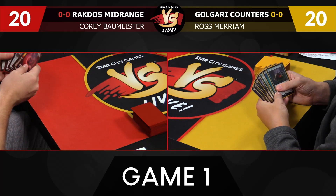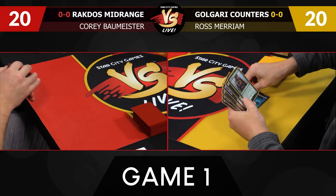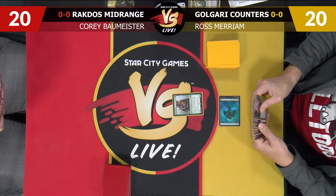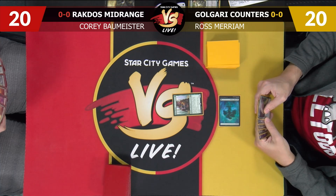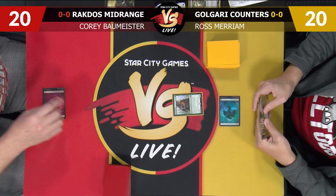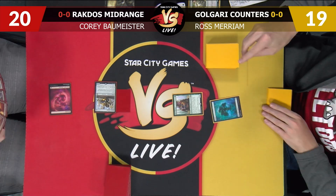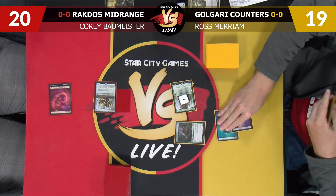I won, so I'm on the play and my hand looks pretty solid. I'll keep. I will lead on Pelt Collector. I'll go to 19. I'll play a Swamp and a Scavenging Ooze, get a counter on the Pelt Collector, and attack for two. 18, pass the turn. Scavenging Ooze is going to be a nice one here — just another card that is very good on its own, a multi-format staple that is just good with Winding Constrictor.